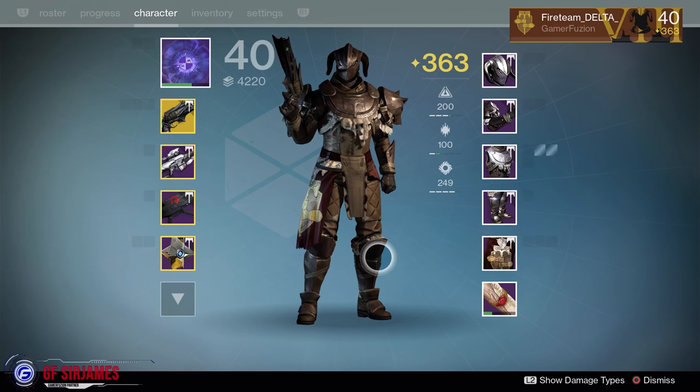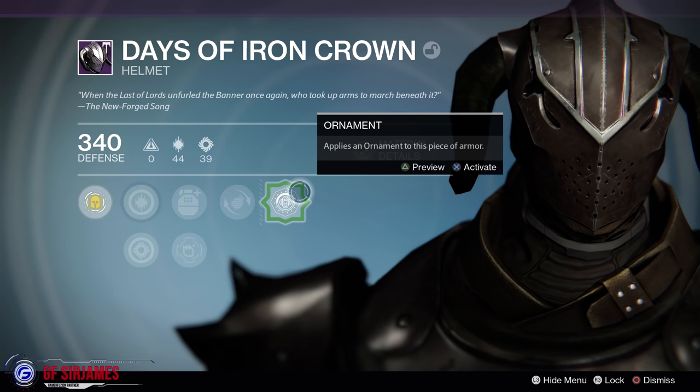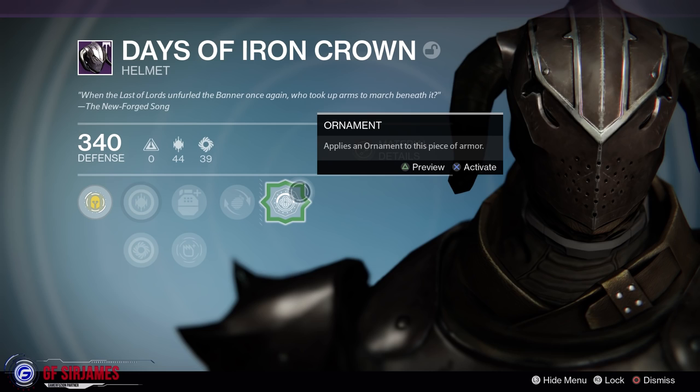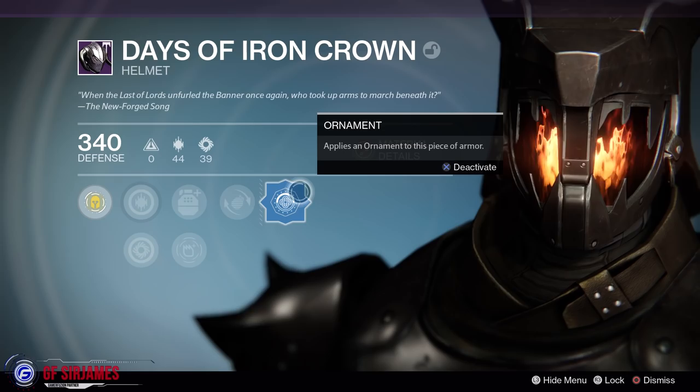That is what the phase one portion of the armor looks like. Now we're going to transform it to phase two. All the way on the right side from the helmet to the mark is the option known as ornament, which requires tokens and silver dust to activate. The helmet costs two ornaments and some of the other pieces cost one, so depending on the piece it may require one or two ornaments plus silver dust. You can choose to activate or deactivate them anytime without losing any status.